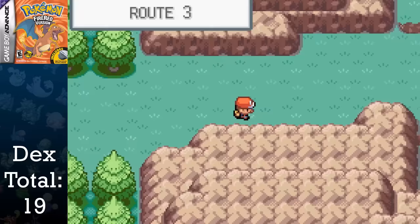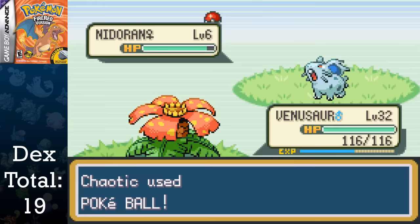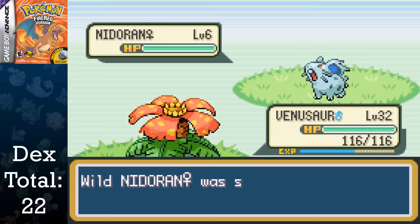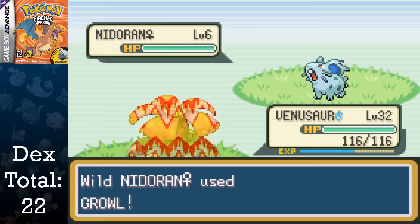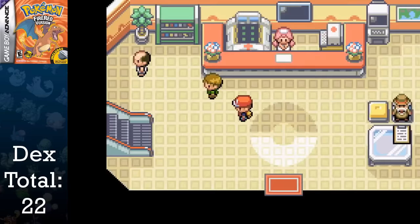Next up is the section after Brock. I avoided as many trainers as possible before I got to the grass, where I caught Nidoran Male, Jigglypuff, and Nidoran Female. It literally took me around 25 minutes to find the female Nidoran due to the 1% encounter rate, and there are quite a few of those in the game. After that irritation, I run up to the Pokemon Center outside of Mt. Moon and buy the Magikarp for 500 Poke Dollars.